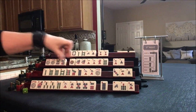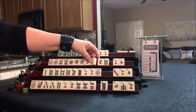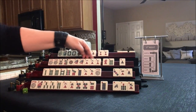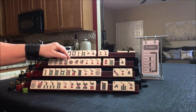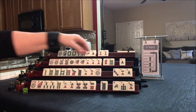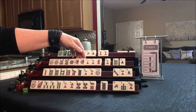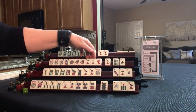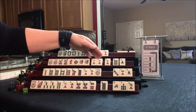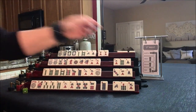We've got a 1. Like numbers with 1s is kind of what I'm thinking here — maybe a quint, 1, 2, 3 quint. We'd have to throw away flowers, and I want to use these flowers. Let's keep the dragon — we could play like numbers with dragons. Let's pass those three.